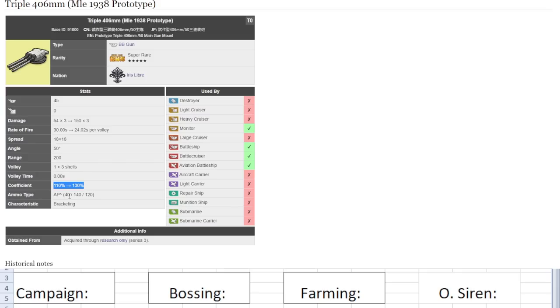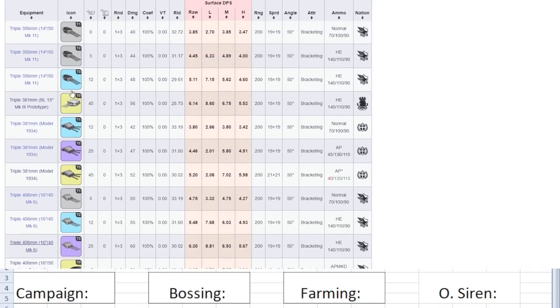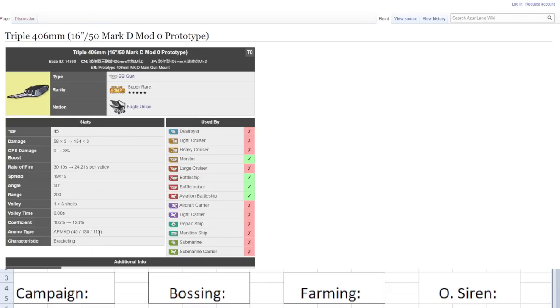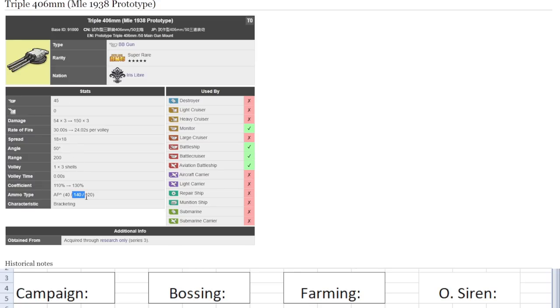Very good spread at 18, good damage at 150, average reload. Very high coefficients — 110 to 130, that's very good. Ammo typing 140 on medium armor and 120 on heavy — the higher the number the better. Compared to the earlier AP guns showing 130 medium and 115 heavy with coefficient of 124, this one has 130 coefficient, 140 medium modifier, and 120 on heavy. This is a very, very good AP gun. Campaign: B — you won't use AP much until later game. Bossing: A — definitely a good gun, especially if Helena is in your vanguard for timing purposes.